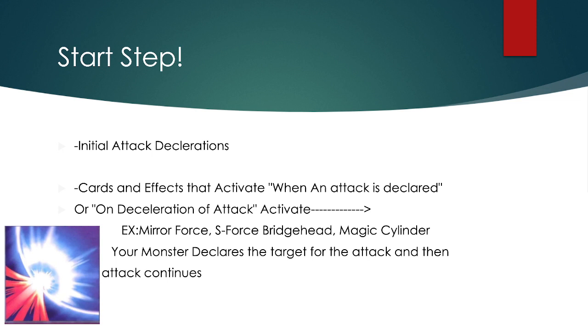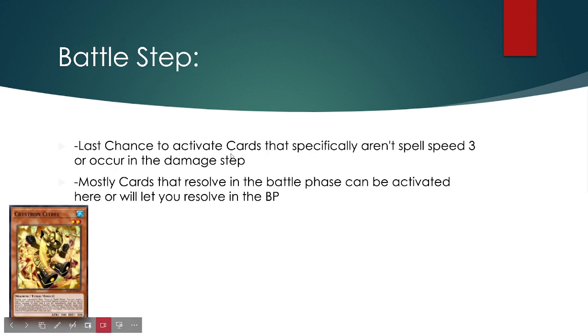Examples of cards that activate on attack declaration are Mirror Force, S Force Bridgehead, Magic Cylinder, etc. Your monster declares an attack, a target is chosen, and then the attack continues.